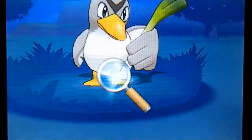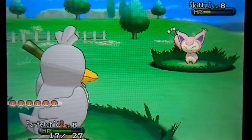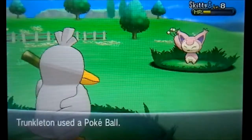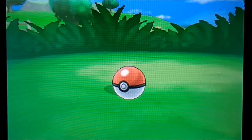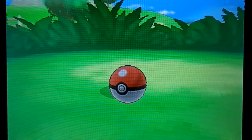We'll use a Great Ball on Skitty — well, we'll try a Pokeball first, why not. Use — come on! So this is 2 out of 7 Pokemon. Routes is going to be the hardest to find. We caught Skitty with a Pokeball! Awesome.